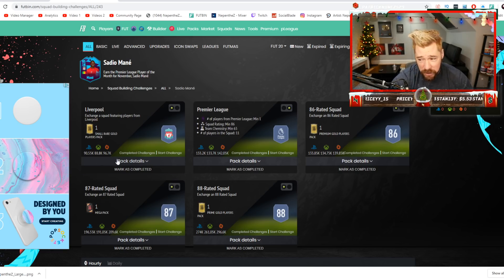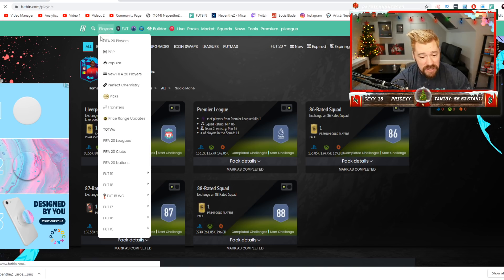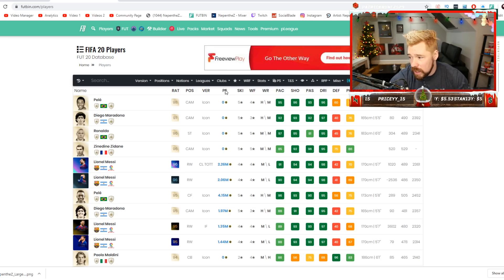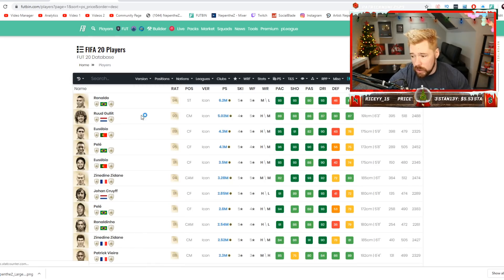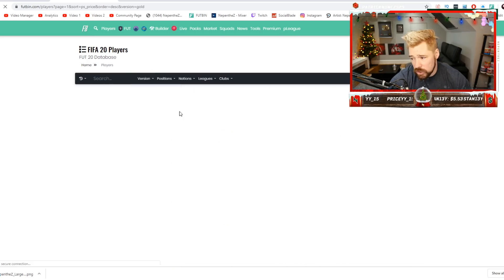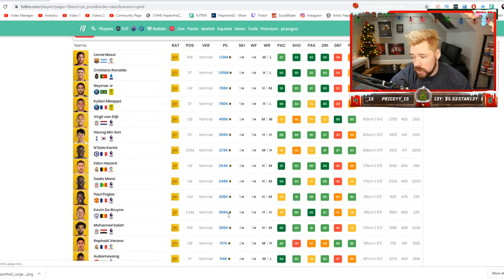If anybody pays 200,000 coins for Nabil Fekir, you are out of your goddamn mind. Let me show you the value of the gold cards on PlayStation. I know we're talking only gold, right? Let's have a look at all the gold cards.